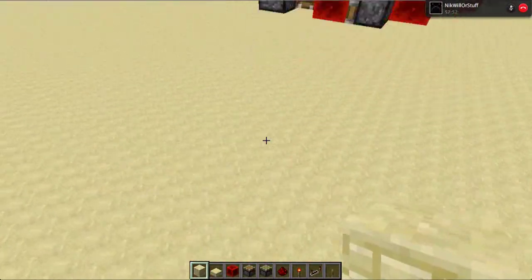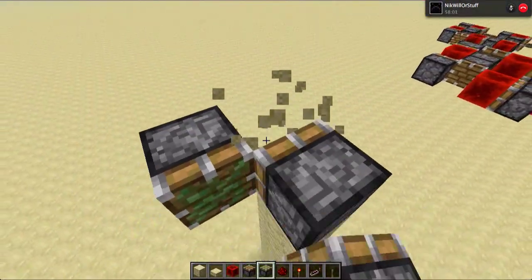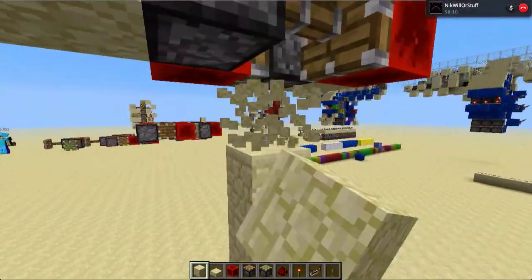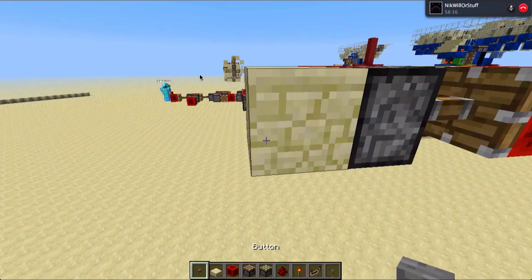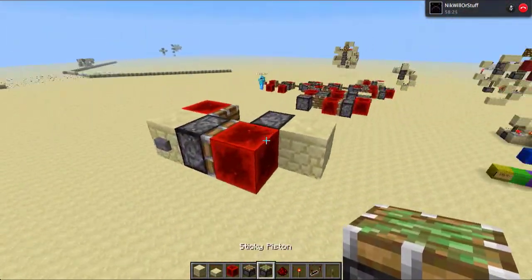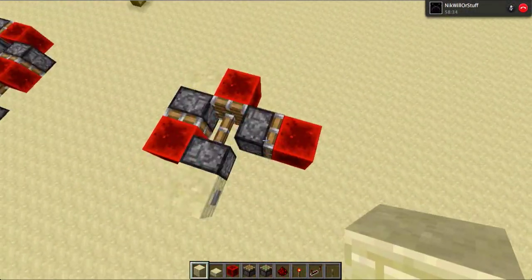And now for the RS-NOR, you want to pull her up and place two sticky pistons like so. And a redstone block there, and a redstone block there. Your inputs will be over here, and just place two buttons on them — so there, and there. And now you're done. Pressing this button will turn it on, and I'm just going to have an output over here. And then pressing this button will turn it off. Like that.